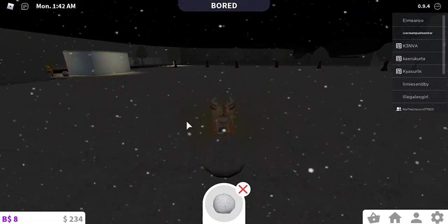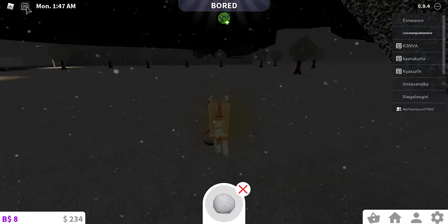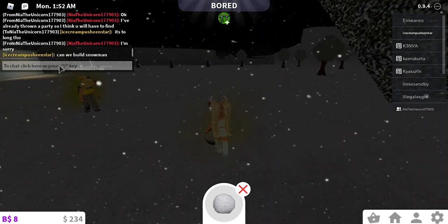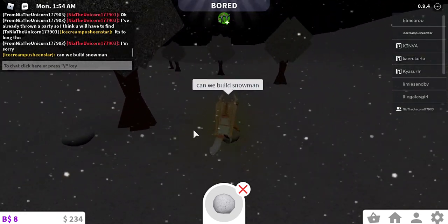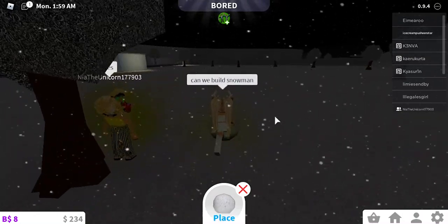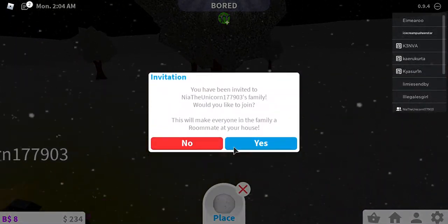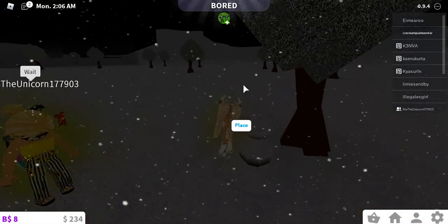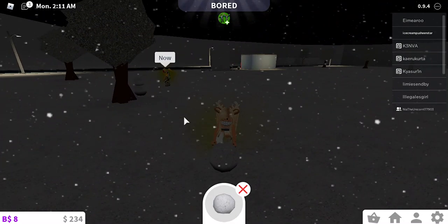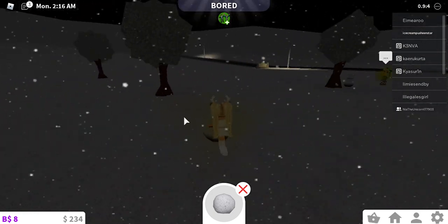Okay, instead it says place — there we go — and then we place it here. We build snowman, we're going to build snowman. So you've got to keep doing this until it says place, and then we've got to place it, and then we've got to make another snowman. Get another one until it says place, so let's just roll around in snow.